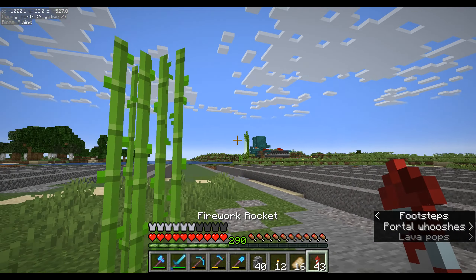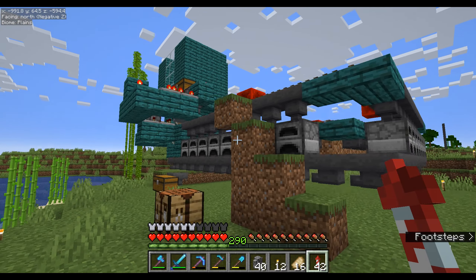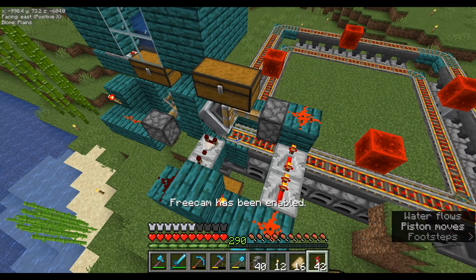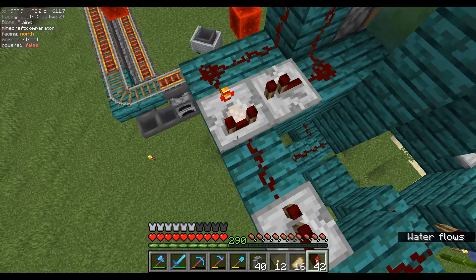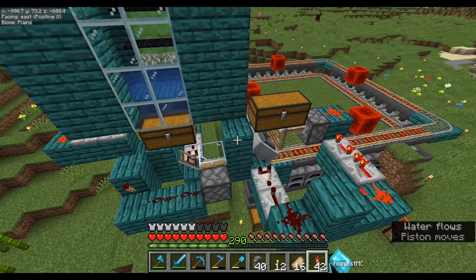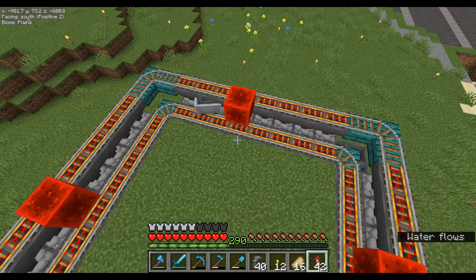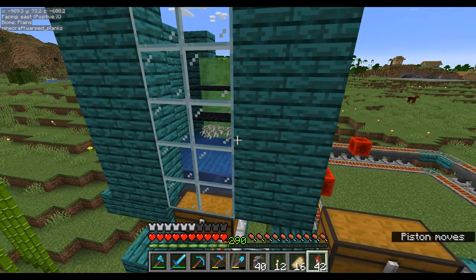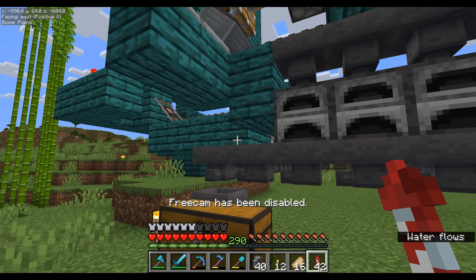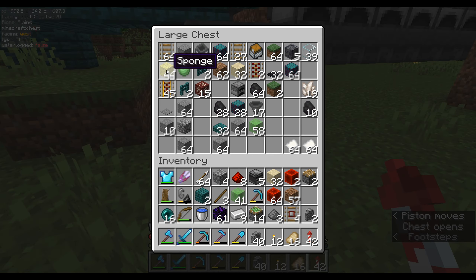So I built another super smelter, similar to the one next to base, with just a few changes. It's also my crazy redstone build, and I wanted to use bamboo but it's a very small place to put something there. So I decided to do a carpet duper instead.